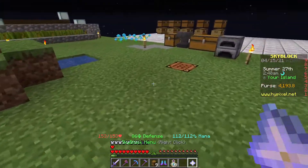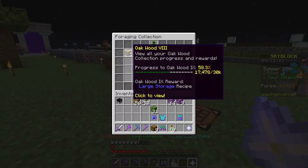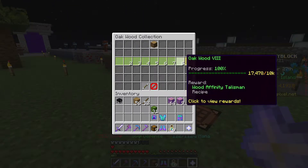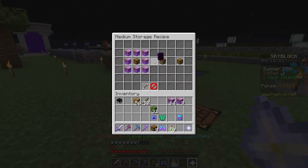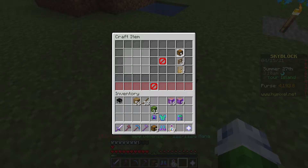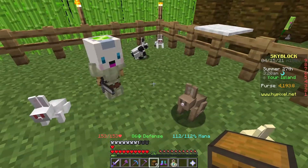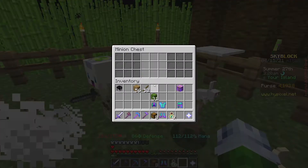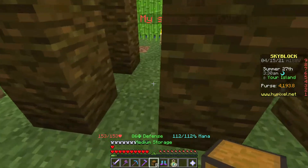Between episodes, I ground the recipe for medium storage crates. I'm almost at large storage crates — it's pretty good. Our medium storage crates recipe is this; we're going to do that now. One, two, three, four, five, six, seven, eight, nine. Now we place this down here. There's nine slots instead of three — it's well worth the upgrade.